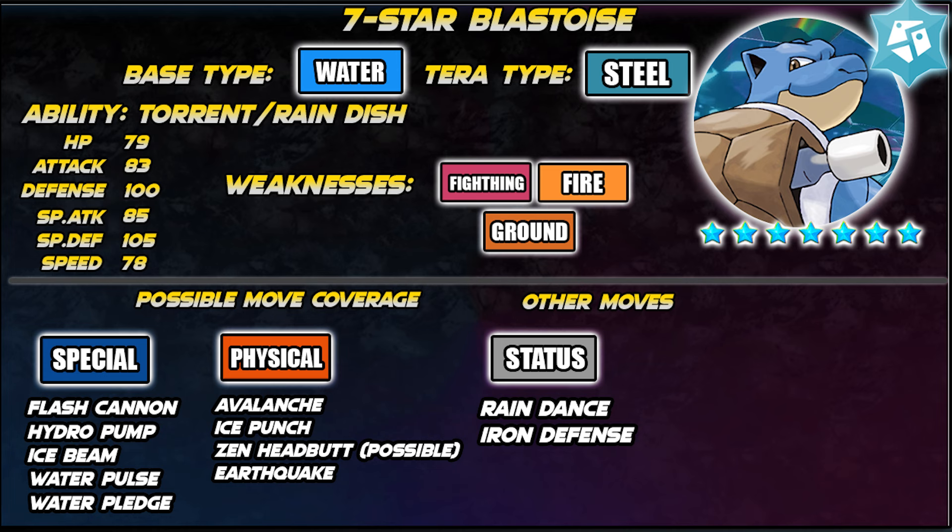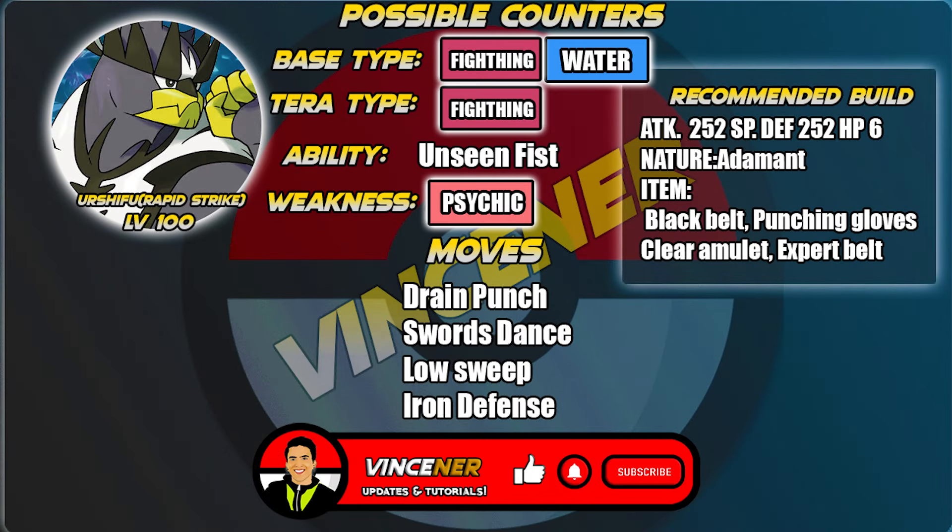Now I'm going to discuss the possible counters — Pokemon that can possibly solo it, and Pokemon that can be good in a team setup. The first one is Rapid Strike Urshifu, the Fighting-Water type. What I like about this Pokemon is its 130 base Attack stat and its immunity to most of Blastoise's moves, except if Blastoise has Zen Headbutt. For moves: Drain Punch for STAB and HP recovery, Swords Dance to raise Attack, Low Sweep to slow Blastoise down, and Iron Defense in case Blastoise has a physical attack move.